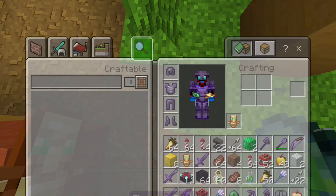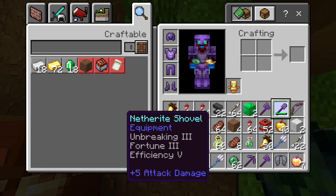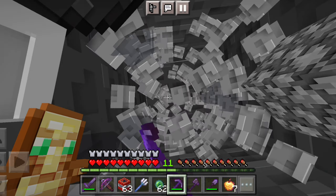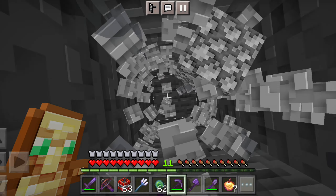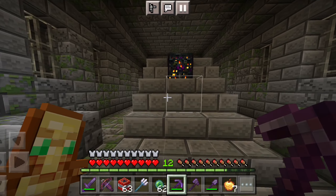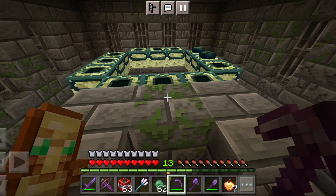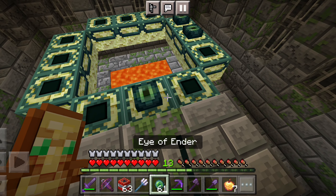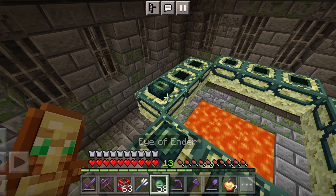You will find it here? Look, you are seeing how lucky we are! Now we have to dig down and find the stronghold, which is the most easy step. So now we will find it — we will find our portal room. Now we will go to the upper side and find our eye of ender and portal completely quickly.